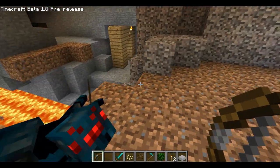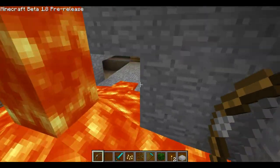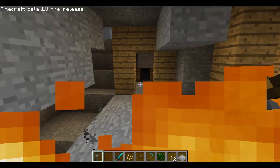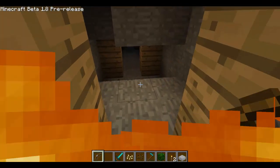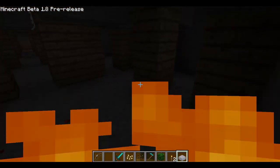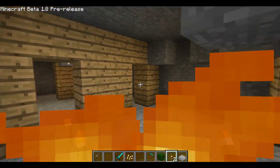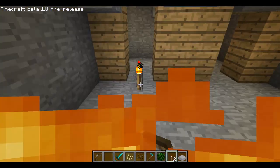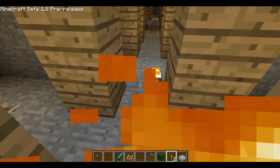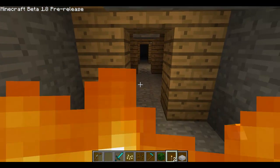The abandoned mines can be absolutely humongous. Usually I found a lot of diamonds in the abandoned mines. There's a bunch of ore around it, and usually you find lava around it too - diamonds. It's an awesome place to find them.